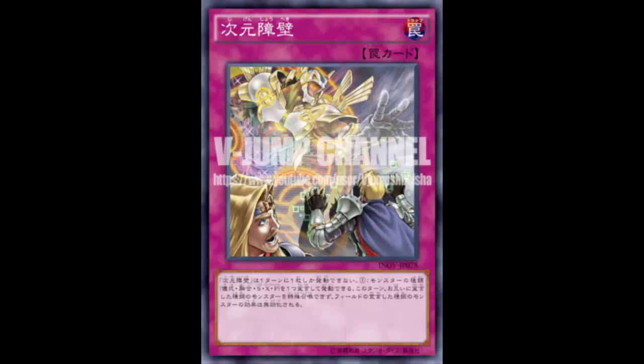Imagine your opponent activates one of their Nekroz mirrors and you just say 'Dimension Barrier — ritual — nope,' there goes the mirror, no ritual summon. Or with Yang Zing — they're all set up with Yang Zing monsters and you can just say 'no synchro for you.' Or even when they actually synchro summon Baxia with its powerful effect, you flip Dimension Barrier and negate Baxia's effect — that's great.